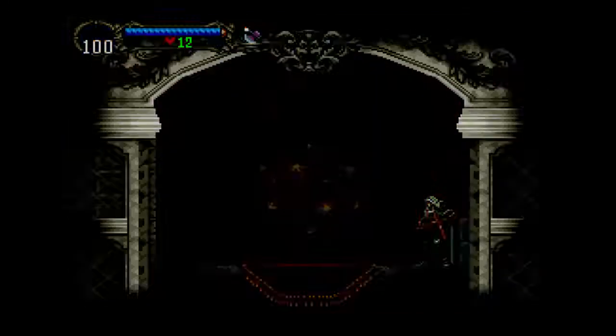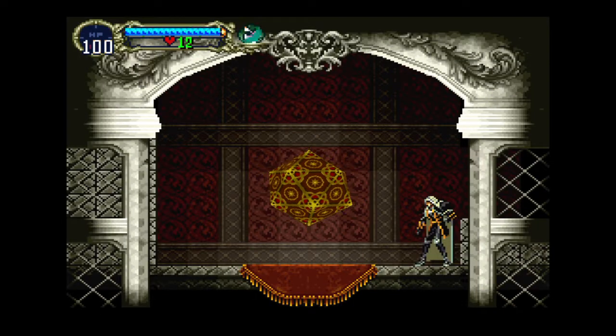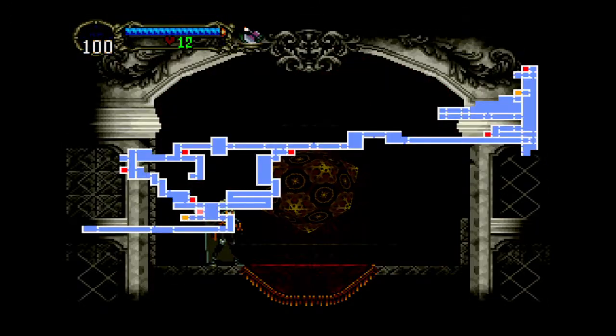Hey, Castlevania no-death run. So last time I was here, I aimed to find this shop, which I found on the top right corner. Today I would like to find a farm spot so I could buy that sword. I think we're gonna head northwest on the map.